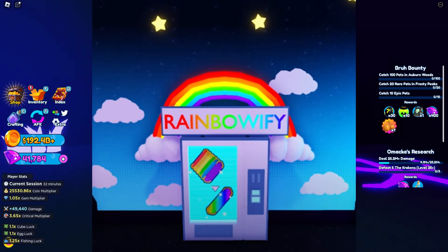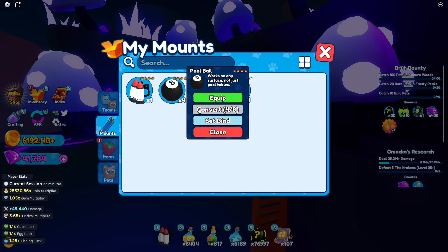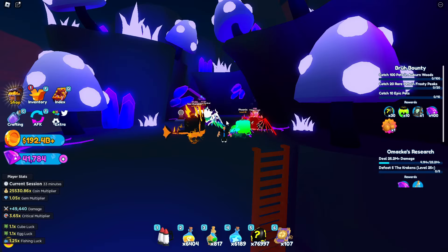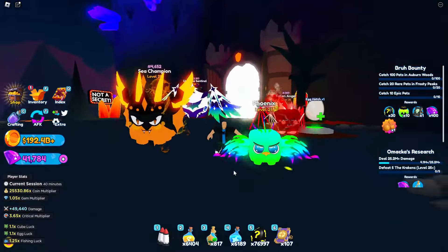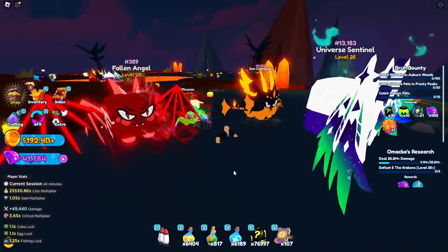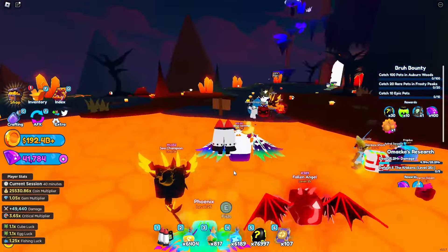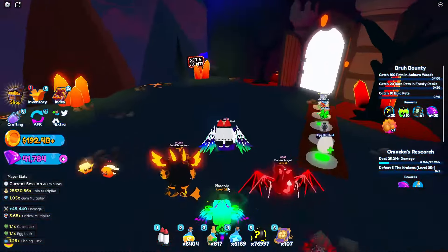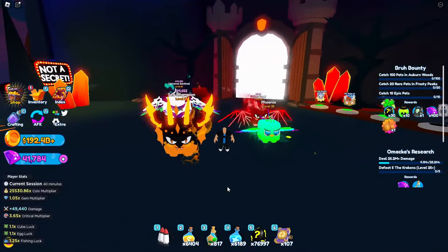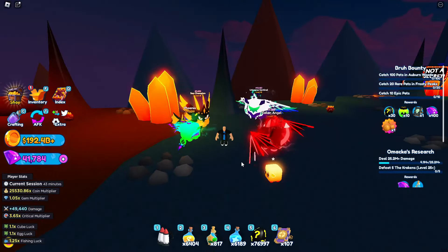What you see here is the Rainbow Machine. What this does is make your mount rainbow. To obtain the colors, go to your mounts and click convert, and it will give you a random color. You need every single color to put into the machine to make a rainbow, which gives your mount a 25% speed boost. This is very hard to do, and Isaac, the creator of the game, mentioned he would put something in the game to make it easier to obtain.